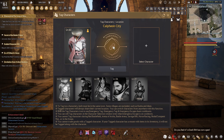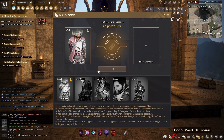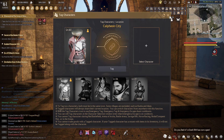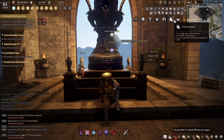For the next icon, we'll briefly touch on tagged characters. You are able to tag up to two characters per account, but they must be within the same city in order to be tagged. I'll make a full guide on tagging characters later on.